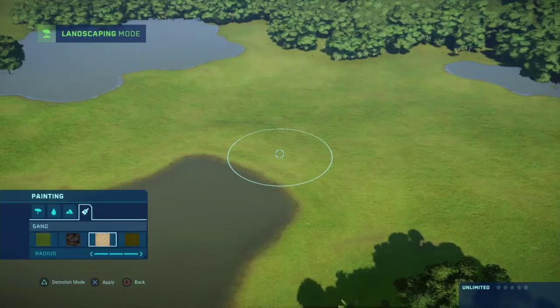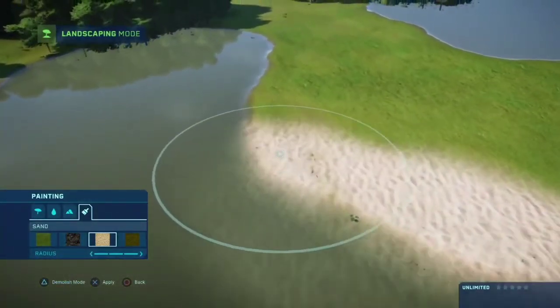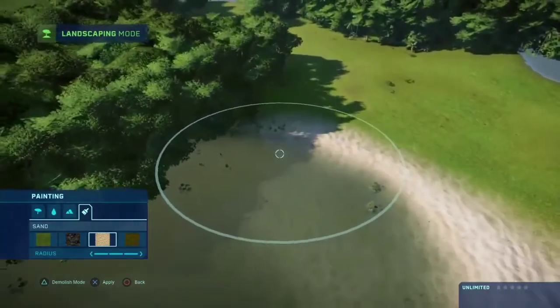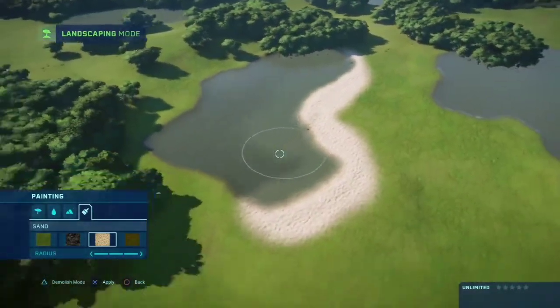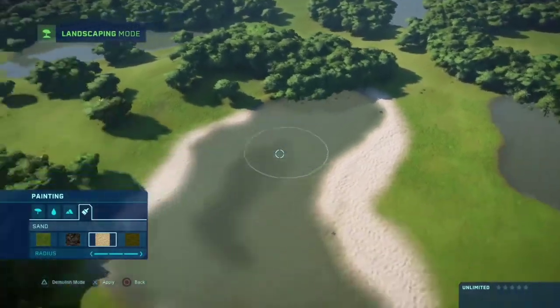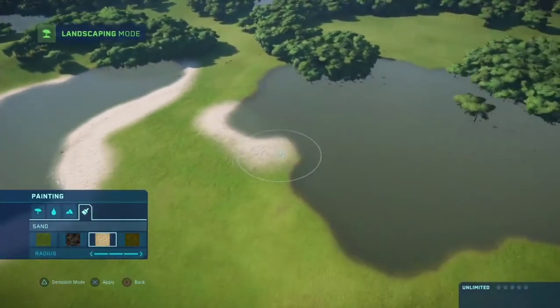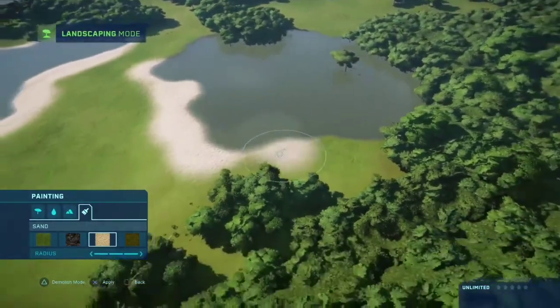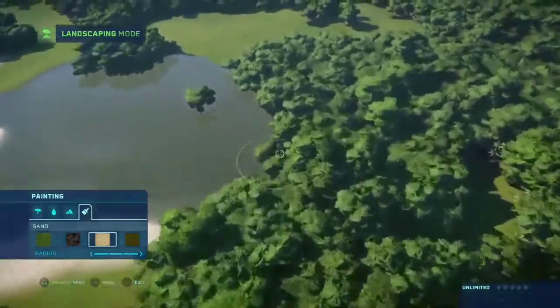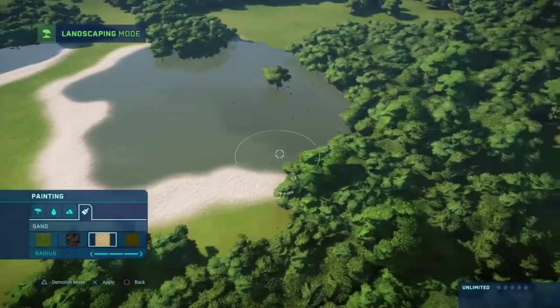Now that the trees are all cleared, we can finally see the sand terrain tool — there it is! As you guys can see, it is finally added and you can place it down. It is beautiful, it's great. Look how different the environment looks just with sand — in a very good way. You put sand by the shore and it looks like an actual beach. This has been something we pretty much saw in the trailers of Jurassic World Evolution.